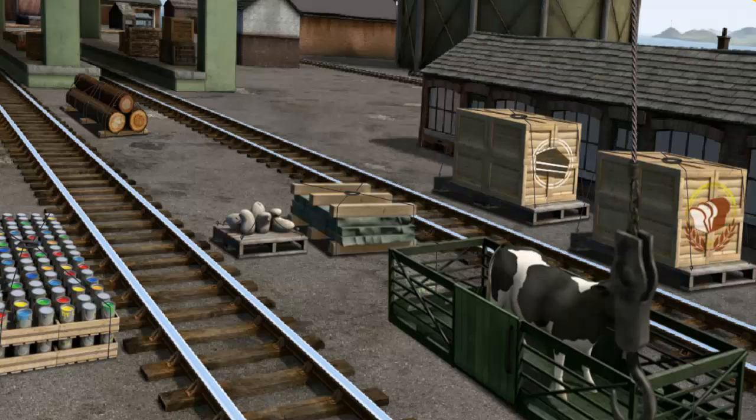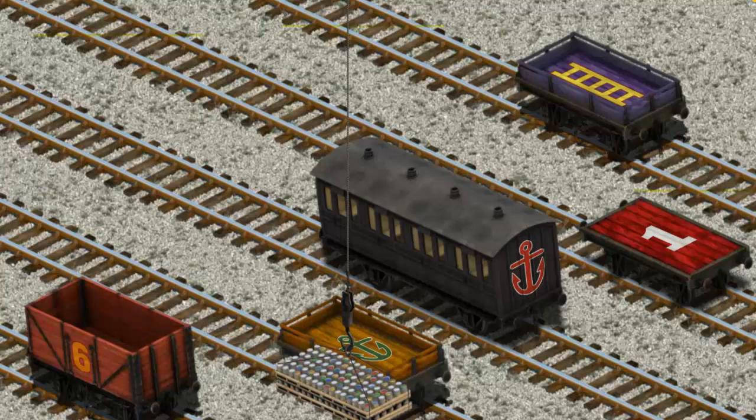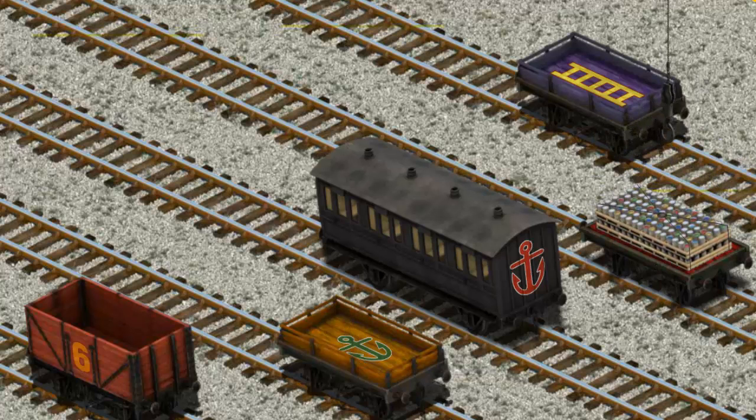Hold on, we're looking for something else. Help Cranky find the cans of paint. That's it! Let's lift and load. Now the cargo must be loaded. Help Cranky find the red flatbed with a white number one. You've found it!